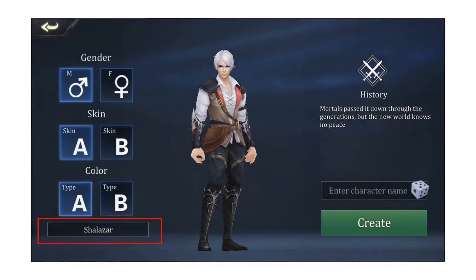Just make sure you stick it right in there — Shalazar — while you're creating your character. If you pass this point, you won't be able to go back, so make sure you get it in there before you hit the create button. All right, back to our regular scheduled program.